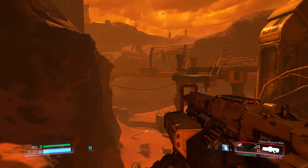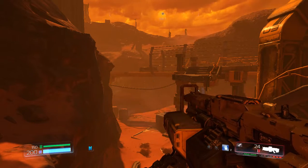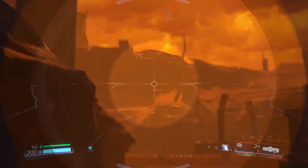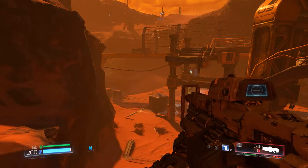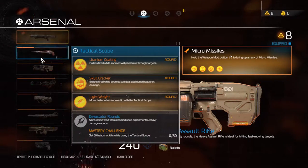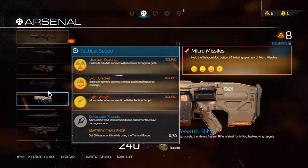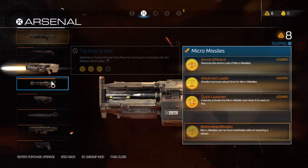The only other weapon I might use is the heavy assault rifle with the first shot mod — that usually comes in handy. Sometimes I use the scope mod for looking around and checking places out. But different mods, different things — it really depends on what you're looking for. I've got a bunch of the different mods unlocked, and it really just depends on which weapon you prefer and what you like.